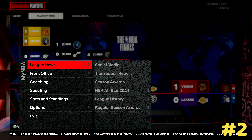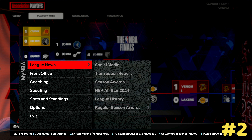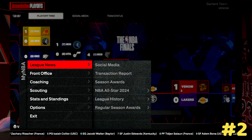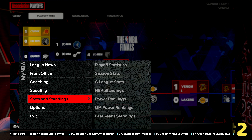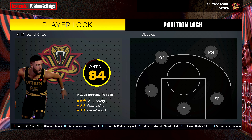In MyCareer they cap you on a lot of things because you're playing online against other players and they try to keep it fair. MyNBA is a way to enjoy a career-style experience without buying VC. Create a player from the main menu, add them to the roster, and when you start your My NBA or My League, select that roster. Then go to options, settings, position, and make sure your player is on player lock.